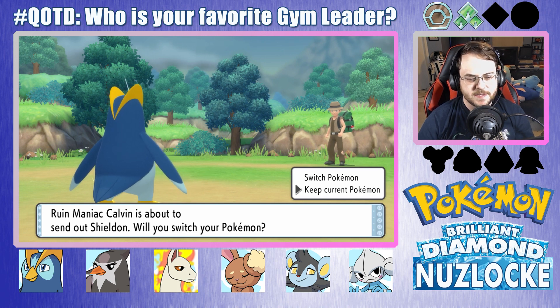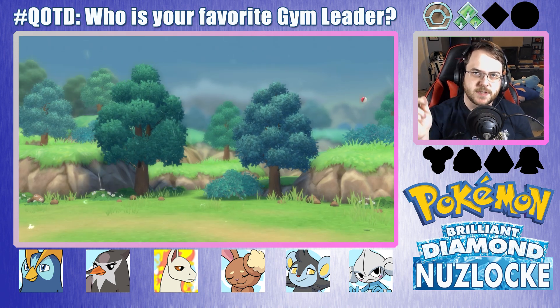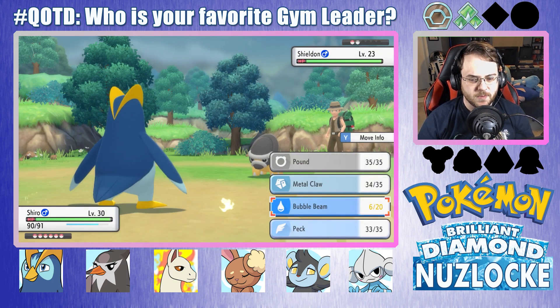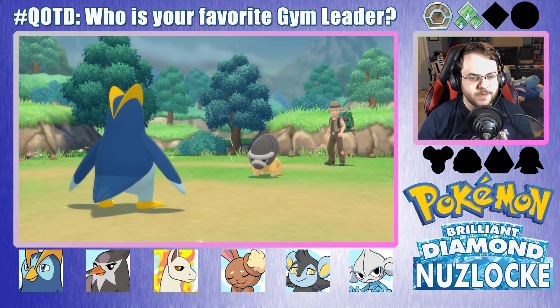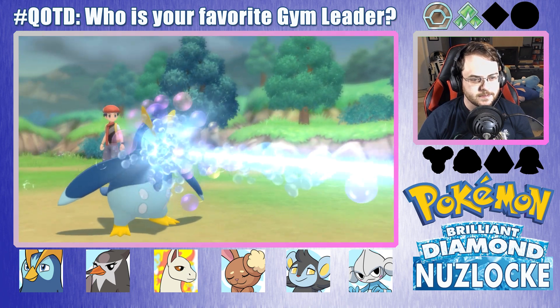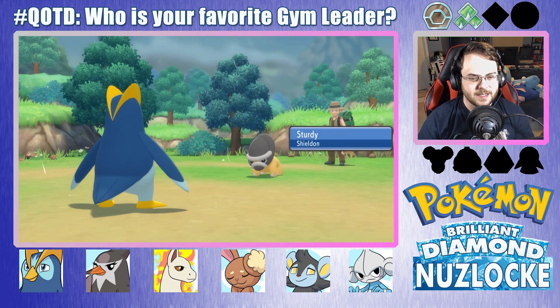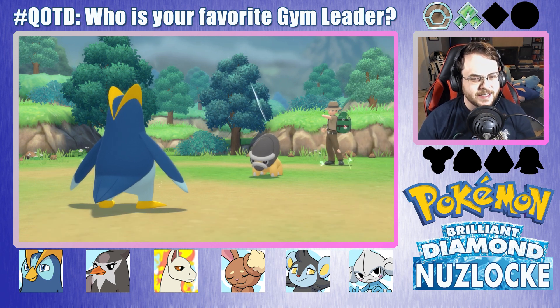Shieldon's on. Stay in. I'm pretty sure Shieldon's a Ground-Steel type. Might just be a pure Steel, but I'm pretty sure it's a Ground-Steel or a Rock-Steel or something. Either way, it's weak to this. Oh, it has Sturdy. Of course it does. Sturdy is so annoying.